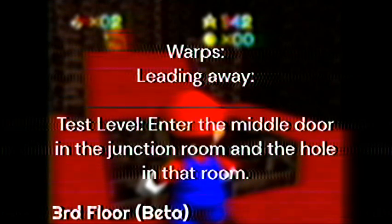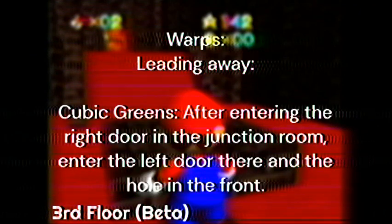Test Level: enter the middle door in the junction room and the hole in that room. Cubic Greens: after entering the right door in the junction room, enter the left door there and the hole in the front.